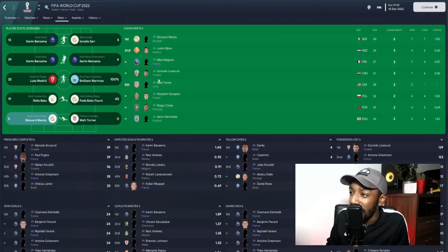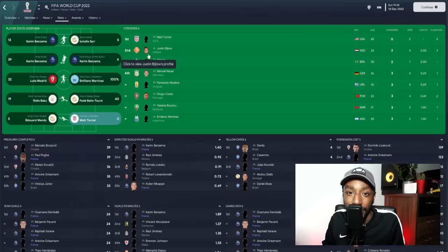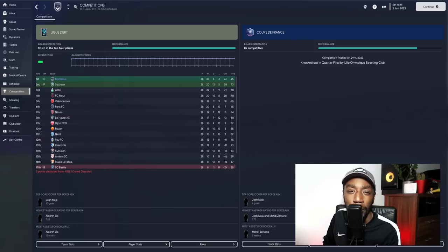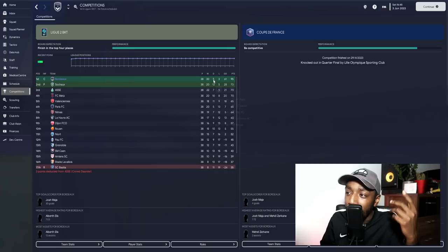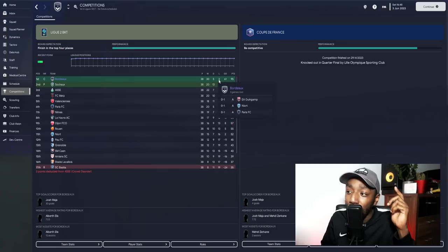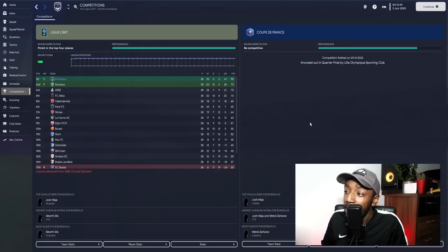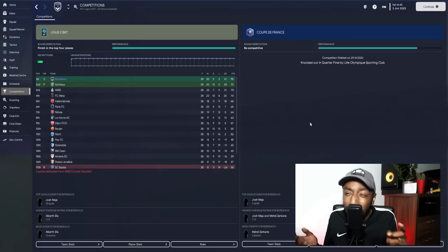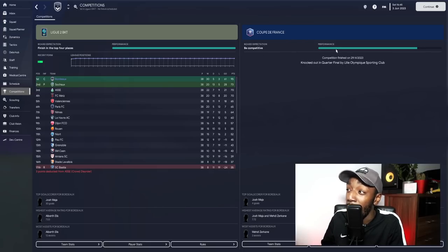Théo Hernández most dribbles, goalkeeper joint second for clean sheets. Now, Bordeaux in League 2: we won the league — played 38, won 30, drawn five, three losses. All three losses came away from home, all 1-0 defeats. For context, Bordeaux were predicted to finish third. We are champions, reached the quarter-final of the Coupe de France — knocked out by Lille on penalties, a 0-0 game where we had 21 shots and an xG of 2.10.